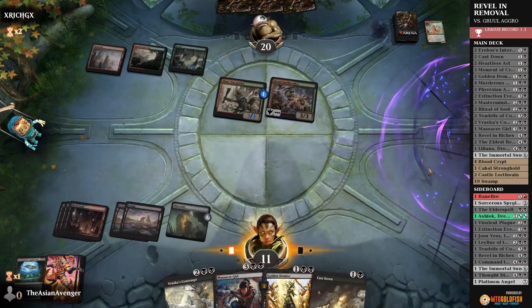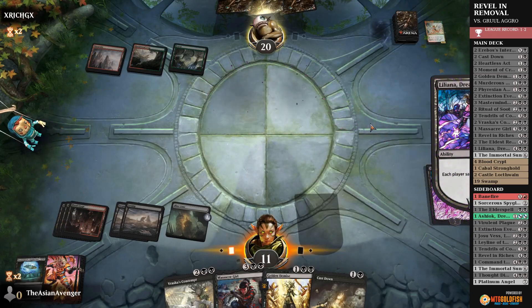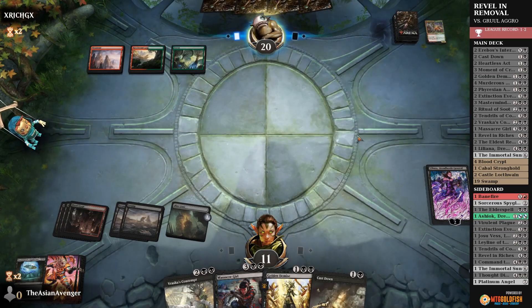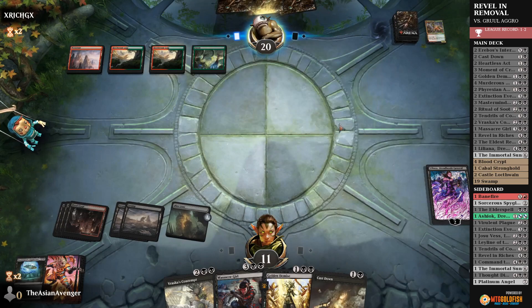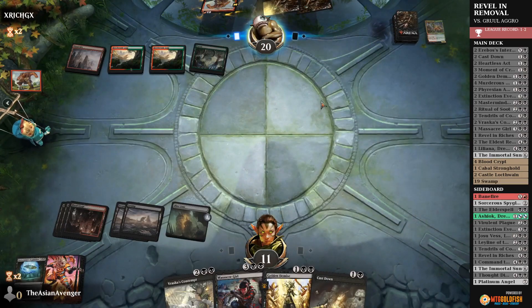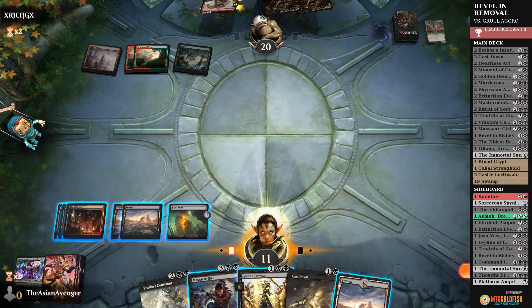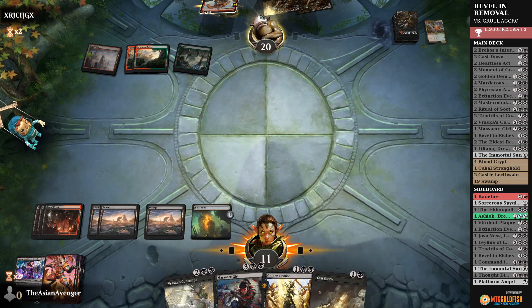I'll fire off Mastermind's Acquisition, grabbing Blast Zone. This allows me to for sure get another land, and then when they play a creature, we can just minus four Liliana and pick off the two. Minus two — get rid of both of those. They probably have another three-drop or Questing Beast in hand — there's no doubt in my mind. Oh, they don't. So it's like Stomp. Whatever they were holding on to was obviously around the three-mana curve. I'll put Blast Zone on three.